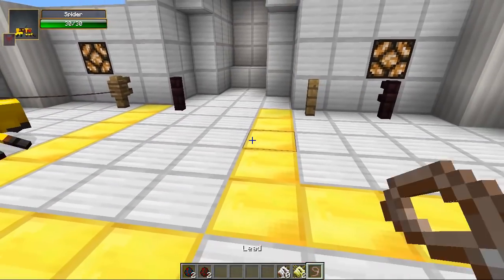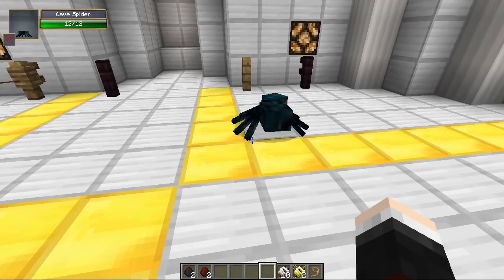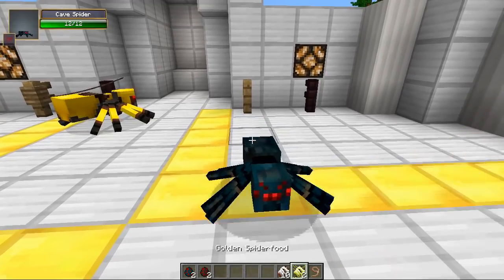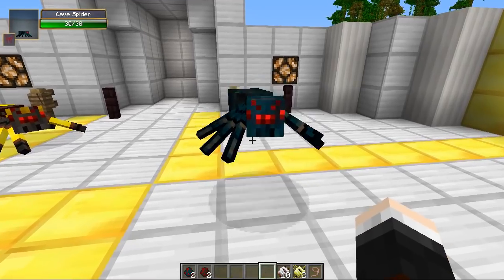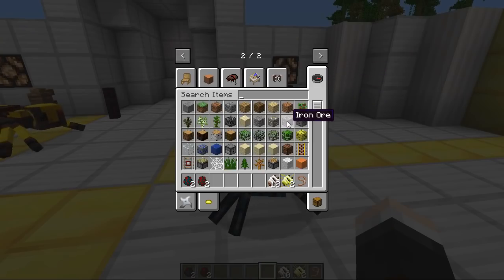He's all in his gold armor — he looks amazing, the texture change is fantastic! So let's try it with a cave spider now. In comes the cave spider and now we're going to use the golden spider food, which will tame it straight away. There you go — we now have a 30 health cave spider. We just need some more spider saddles to ride more of these.